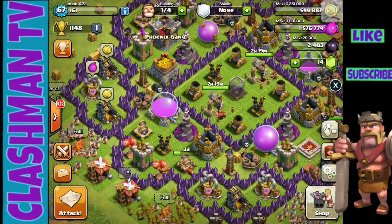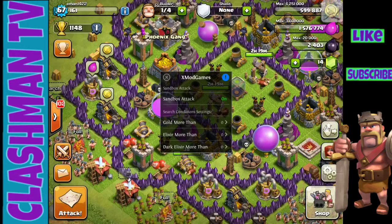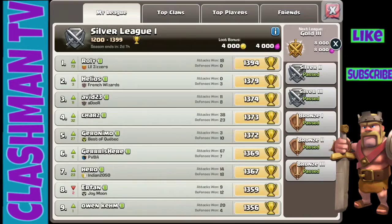You're going to need to open the xmod games app and make sure that sandbox attack is on. Next, you're going to want to find a base or the top player.